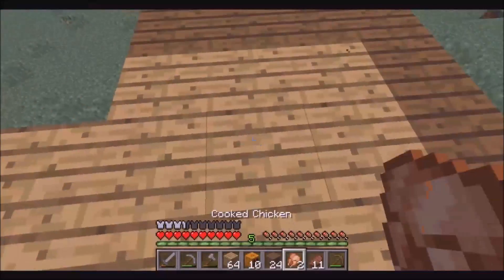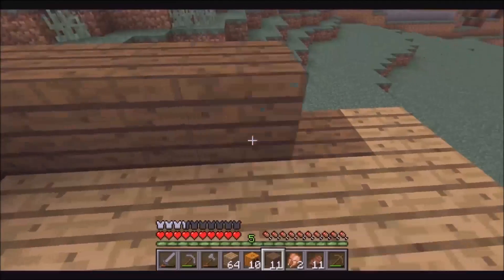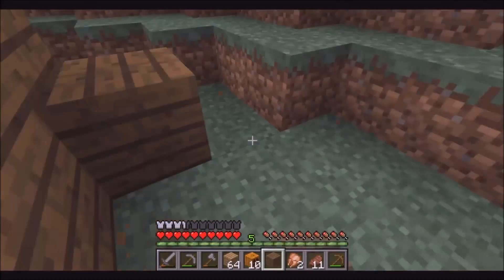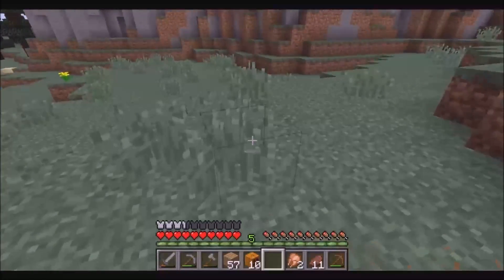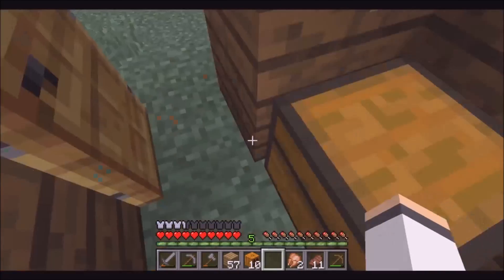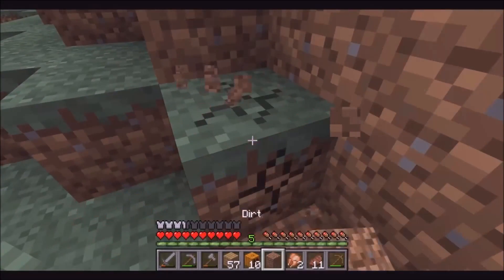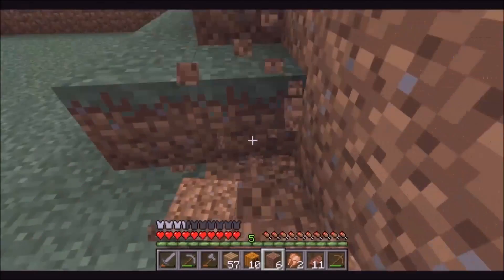We will make my house bigger so let's go get the outline. We should extend the house to the back and out this way, so I'm gonna go make a shovel. Never mind, I'm not gonna make a shovel — I'll just use my fist of fury. Let's get some dirt so we can make my house bigger and make the foundation bigger.